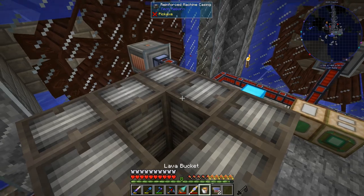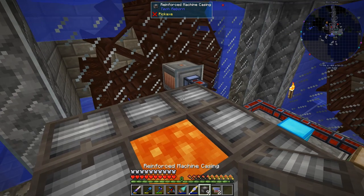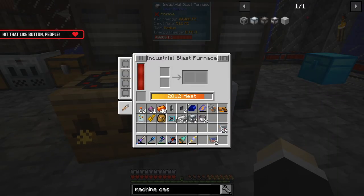Let's put the lava back in there. The lava adds so much that you don't really have a choice but to use it. And bam — temperature 2800. When we place that in there, there we go, it's starting to work.